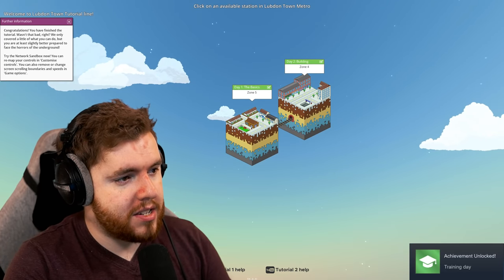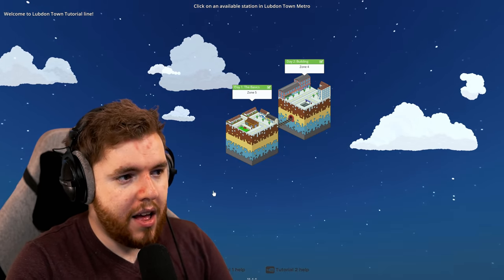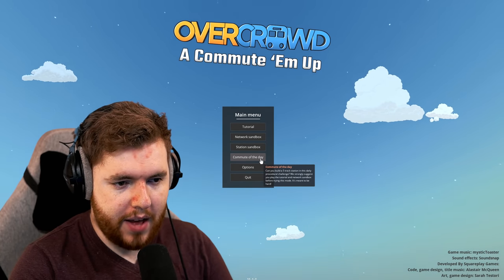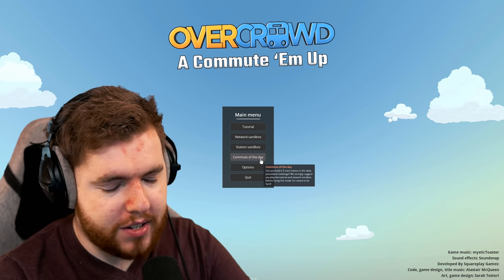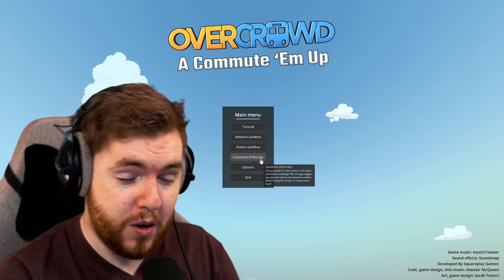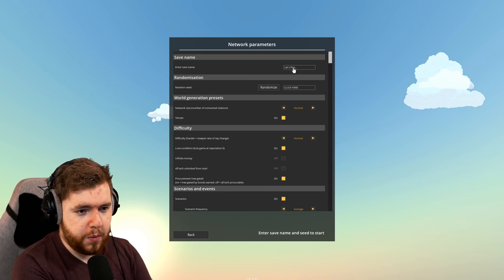Congratulations, you finished the tutorial. Try the network sandbox. Now you can remap your controls and customize controls. Wait a minute - there's a commute of the day! Can you build a five-pack station in this daily procedural challenge? This game has daily challenges. I've just got addicted to mini motorways with its daily challenges - don't do this to me. So the network sandbox - I guess we'll just call this a let's play.